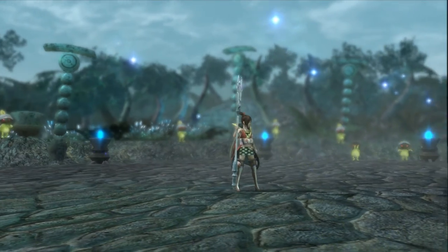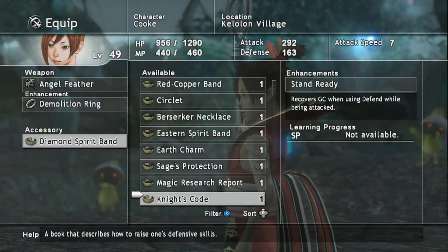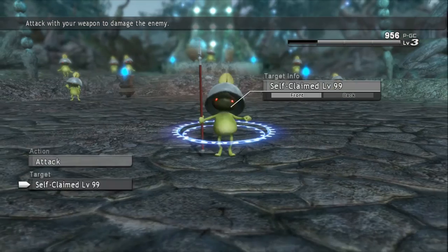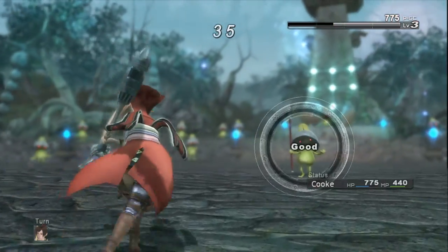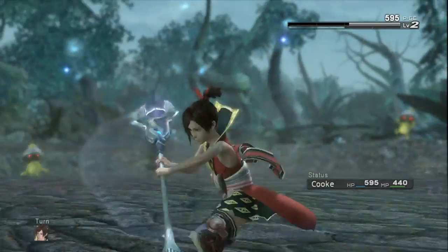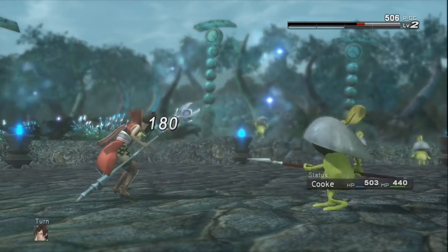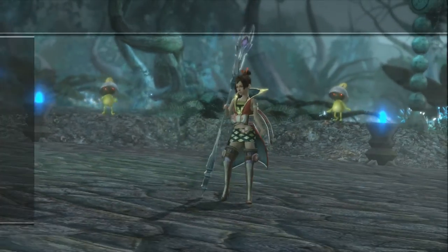After defeating Uncle Kelela, you'll be thrust into the third battle of the finals. What you're going to want to do here is equip the Light Lens accessory — this guy inflicts blind status so that will protect you. Once equipped, go ahead and take this guy out with physical attacks; about three or four attacks and he should go down.